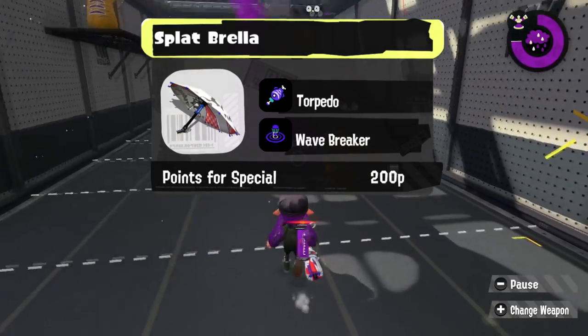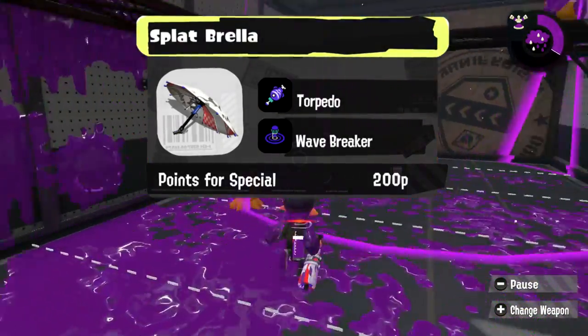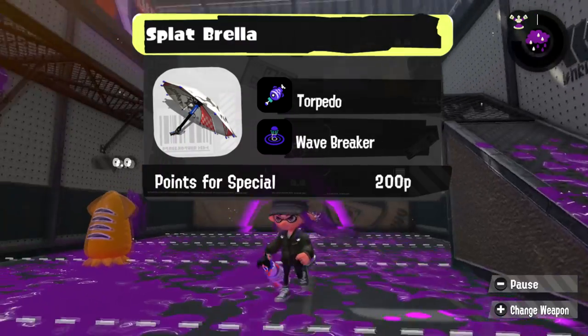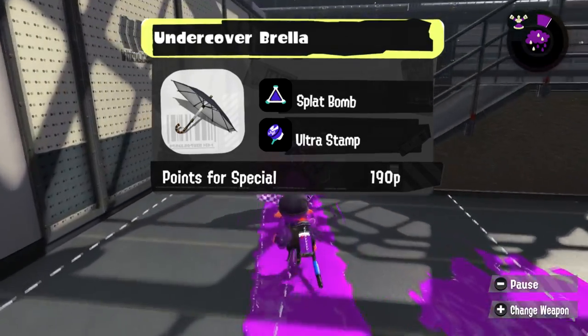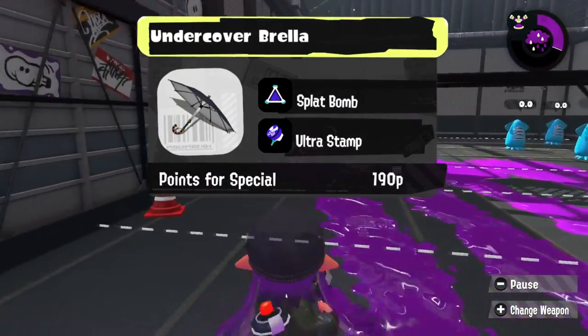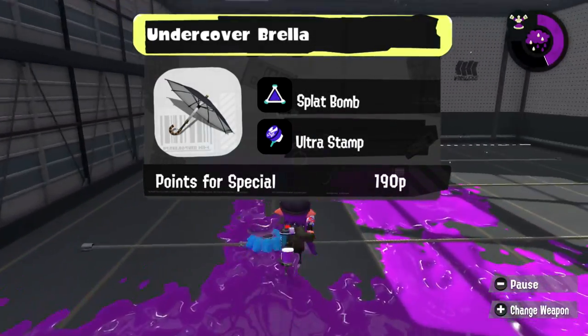Let's finish this up with the Splatoon 2 exclusive weapon classes, starting with the Brellas. For the Splat Brella, I feel like a Torpedo would be super duper fun — opponents would have to decide whether they want to fight you, or if they want to fire at that Torpedo first. Make things even more difficult by chucking a Wave Breaker down, and now your opponent has to focus on jumping and firing at your Brella simultaneously. What a mess.